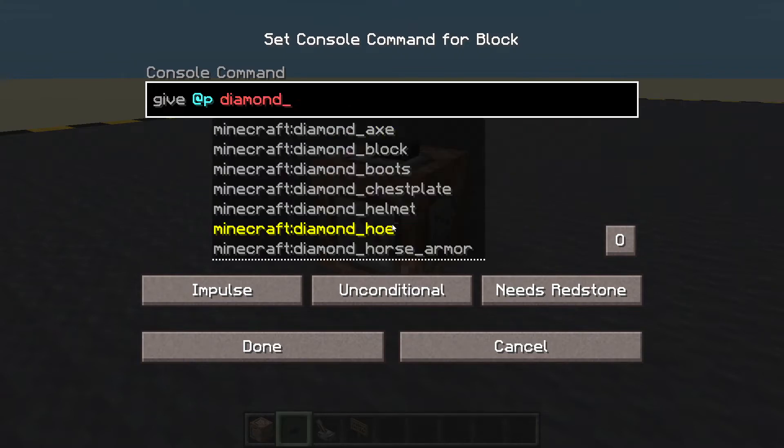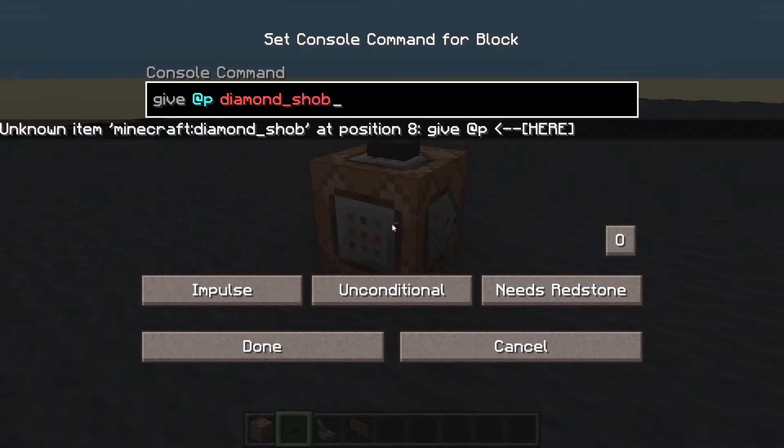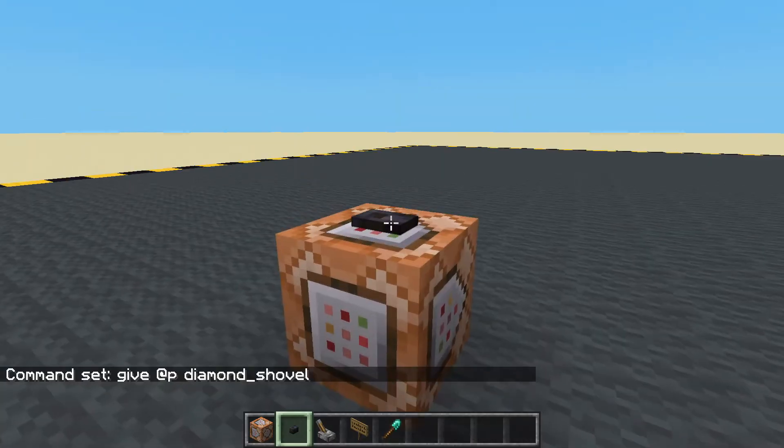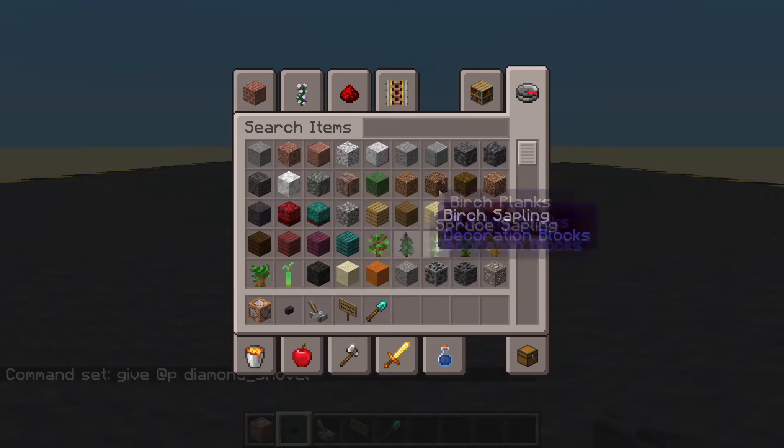So let's give the nearest player a diamond — you can choose anything you like — I'm going to choose a diamond shovel. If we get one of these, let's put down some dirt.